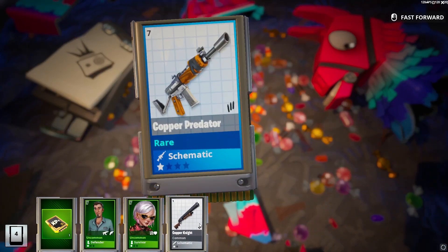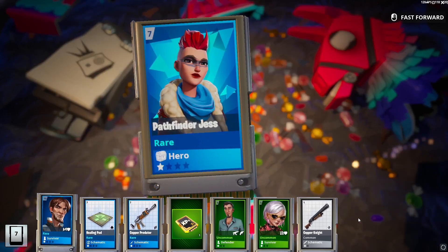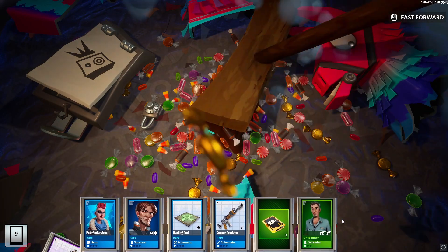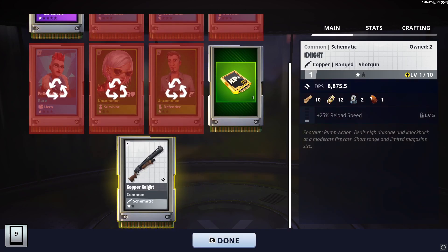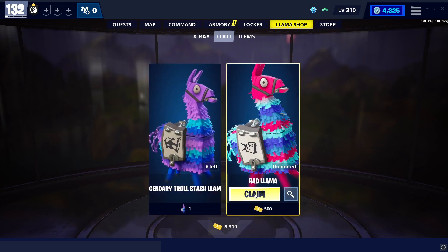Oh man, I got the best weapon in the game right here — so early on too. It's the common copper knight shotgun. Basically just a gray pump shotgun. Oh, an ear splitter, that's pretty cool. Ear splitter's really good. I gotta make sure I keep that — I was talking about the ear splitter, not that gray shotgun.